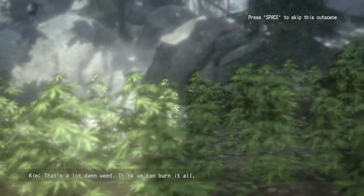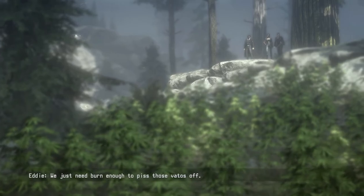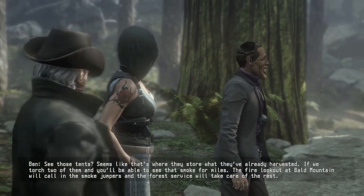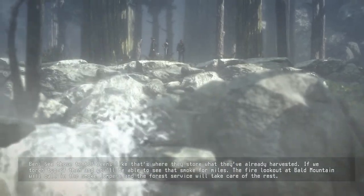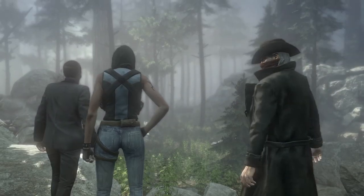That's a lot of damn weed. Think we can burn it all? We probably don't want to — we just need to burn enough to piss those vattos off. See those tents? That's where they store what they've already harvested. If we torch two of them, you'll be able to see that smoke for miles. The fire lookout at Bald Mountain will call in the smoke jumpers — the Forest Service will take care of the rest. Let's go.